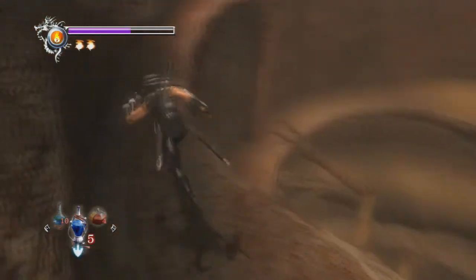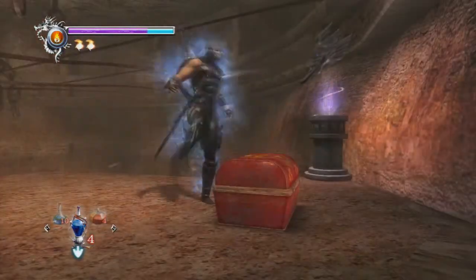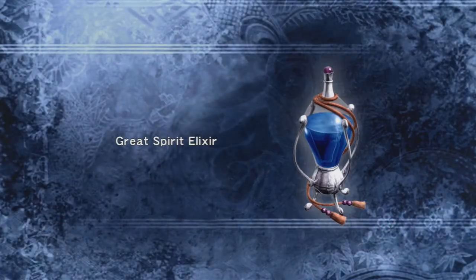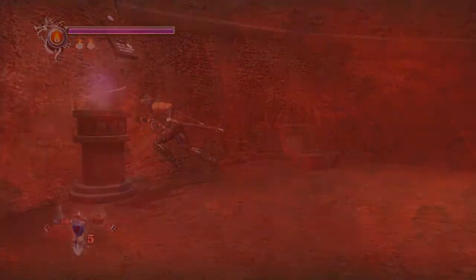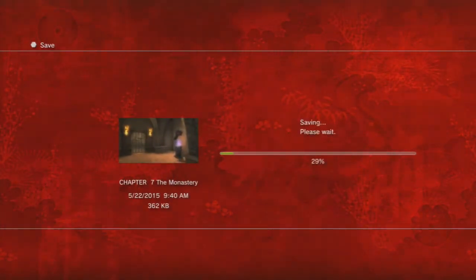There we go - we'll open this back up, take this elixir. Free health - I'll take it at any opportunity. The windmill shuriken is good because it comes back, that's why it's good. I think you can actually charge it up too, I'm not sure if that's a fact.